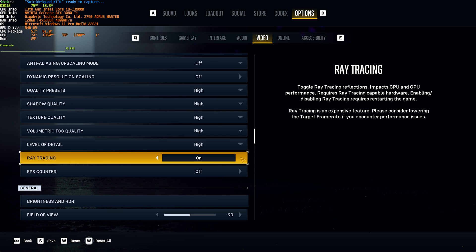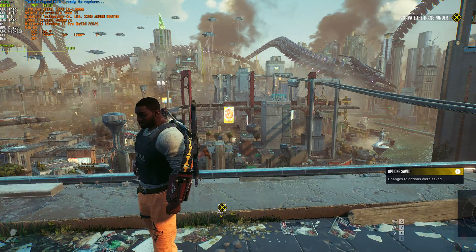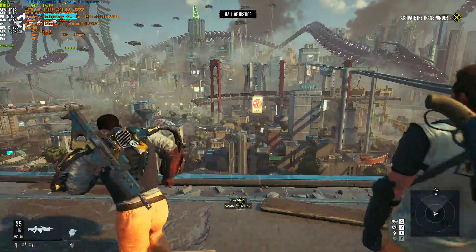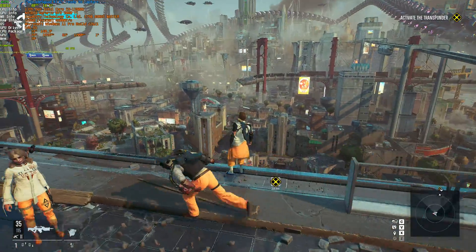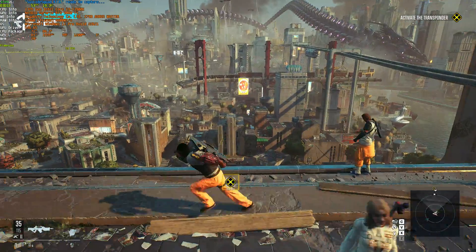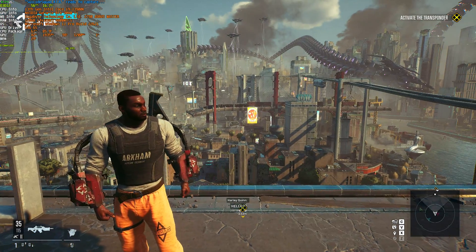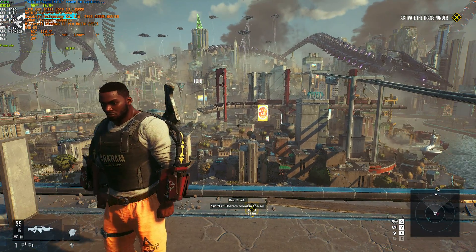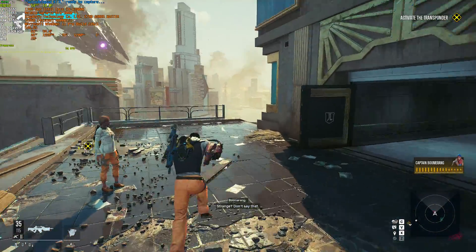If we enable ray tracing, you'll notice a huge hit in frames, which is pretty much just how ray tracing works. With ray tracing on, a solid 57, though it's definitely not feeling that solid — there's noticeable stutter and it's jumping between 48 and the low 60s. Ray tracing is obviously something you should never have on unless you have a 4090 kind of setup. It's going to kill your performance in any game, and this is no different. As for how the game looks differently, lighting hasn't changed all that much, and it's definitely not worth the huge frame rate drop.